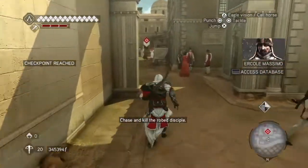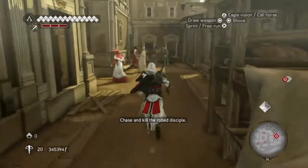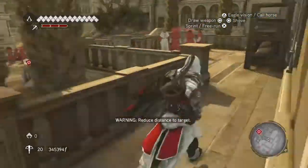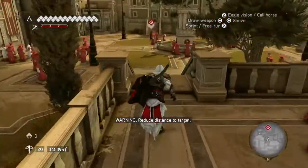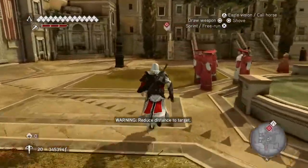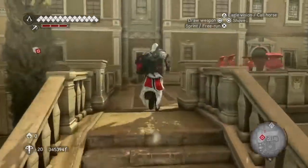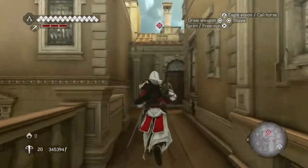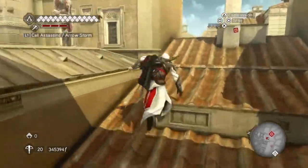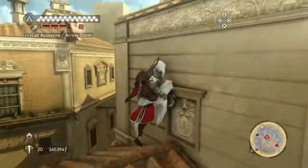So off goes the monk and he is fast — make sure you've got your crossbow bolts equipped and we're going to have to try and get him. In practice I caught him, and I still catch him here so it's okay. We run up here and then take to the rooftops now — you can take to the rooftops since you're not tailing him anymore, so that's fine. Chase him, and watch out for the guards that are chasing you as well.